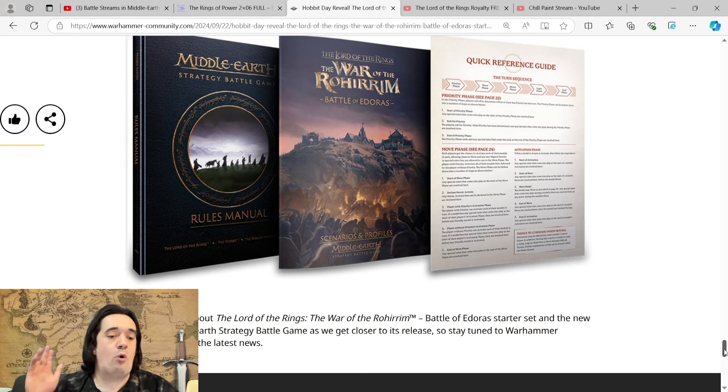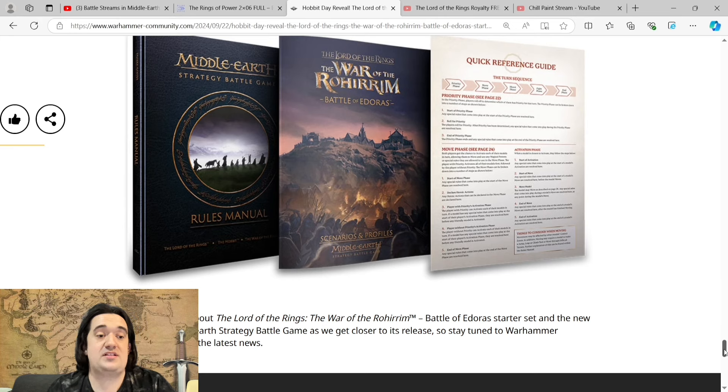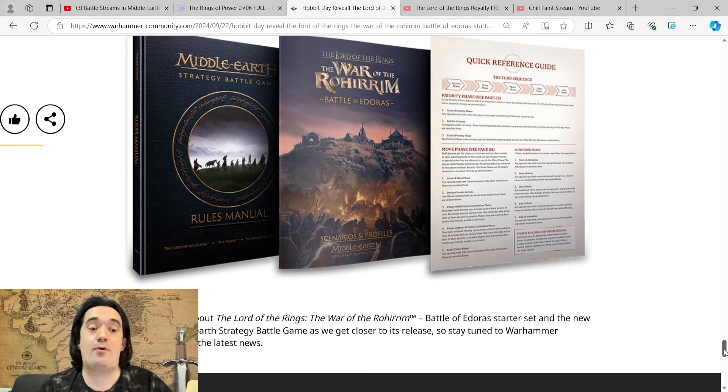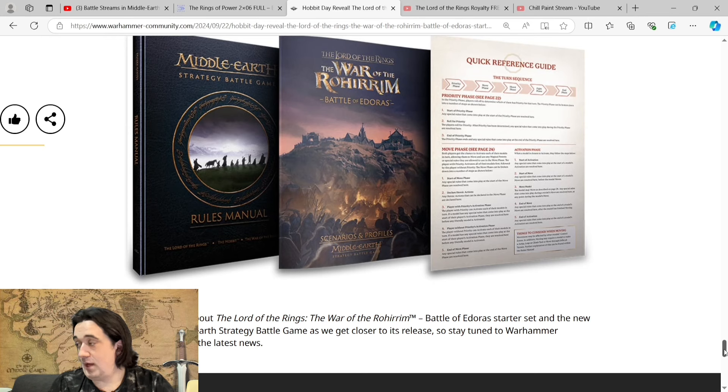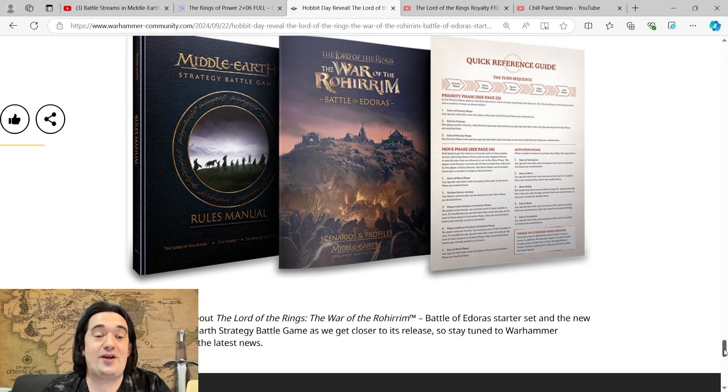Looking at the book — it doesn't say 'Lord of the Rings and the Hobbit' anymore; it says 'Lord of the Rings: The War of the Rohirrim,' obviously because this is the start of a new edition and War of the Rohirrim is catapulting it with all these new plastic sets. This is the first new plastic starter set since Escape from Goblin Town, and the first new plastic troops since Palace Guard — which was December 2013 or maybe January/February 2014. That's been over 10 years, over a decade, and it's been worth the wait because they are absolutely fantastic.